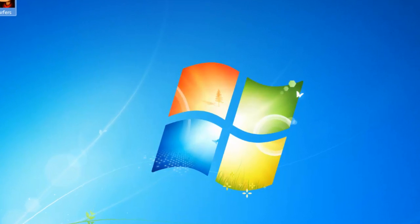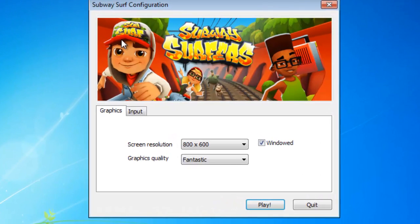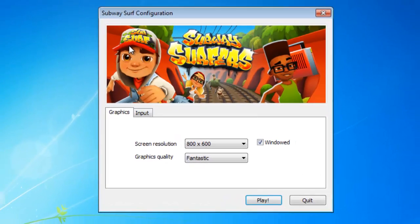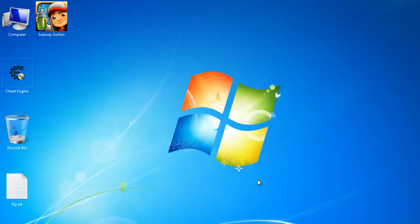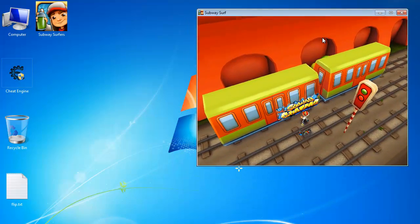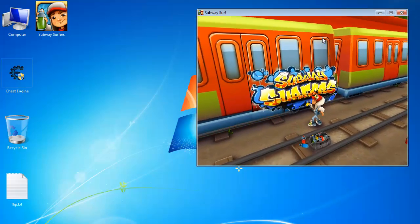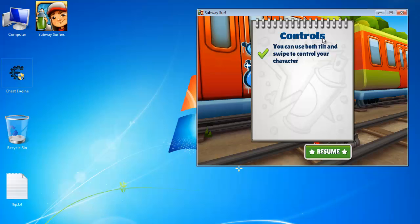So what it is, you get your Subway Surfers like this and you have a normal window you can play, but how you can manipulate the coins and unlimited stuff like that — we are going to show you that. So first of all I'm going to demo it to you. Let's just open it up. This is what the game looks like. You can obviously play it in full screen, but I've just windowed it up because I have to show you how it looks.